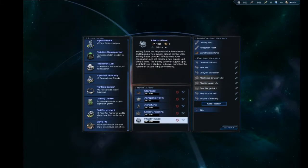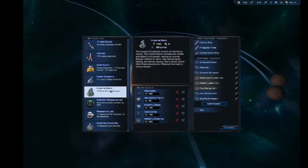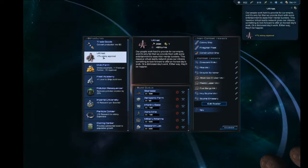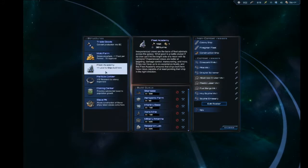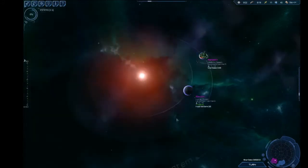Start working on that star base again — it's so frustrating, lost all that production. Resequencer, soil enrichment, fleet academy. Everything's going again.